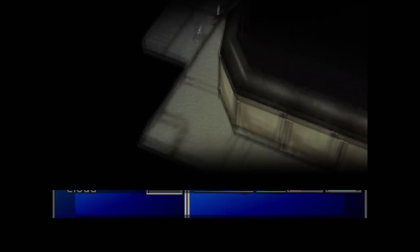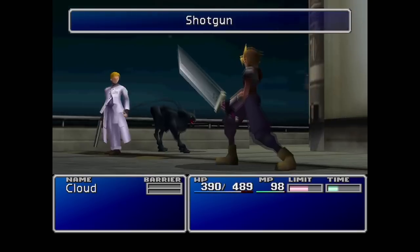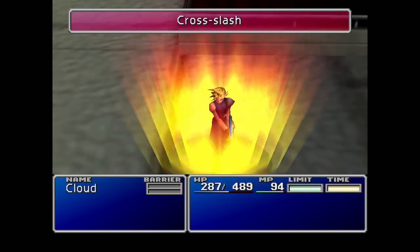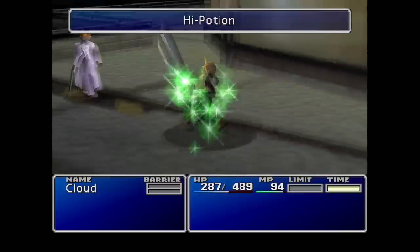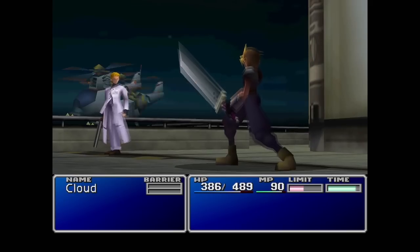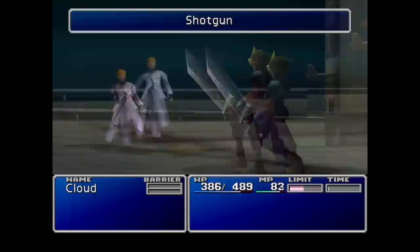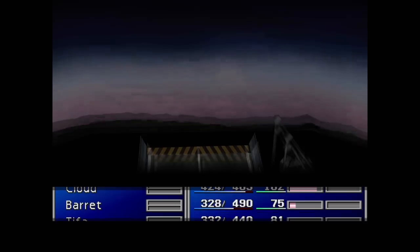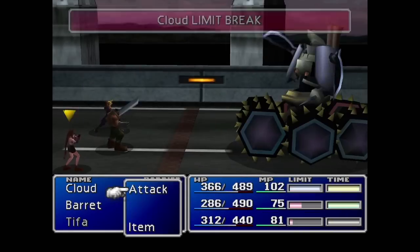Now on to Rufus. The Rufus fight starts off with his dog throwing up a barrier around him, making our attacks much more ineffective, so we take out the dog first, heal up Cloud, and proceed to throw spell after spell at him — because even our limit break is doing less damage than our magical output. Rufus isn't that difficult and we move on.